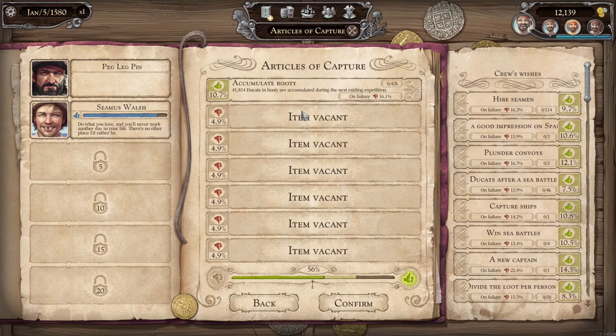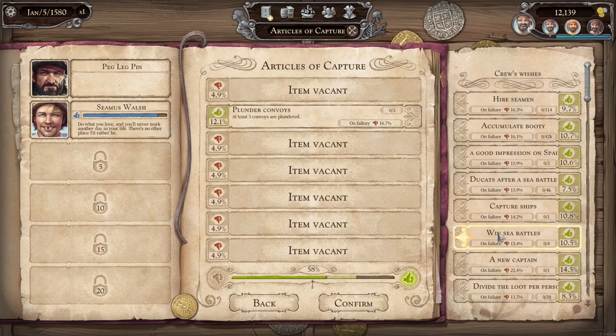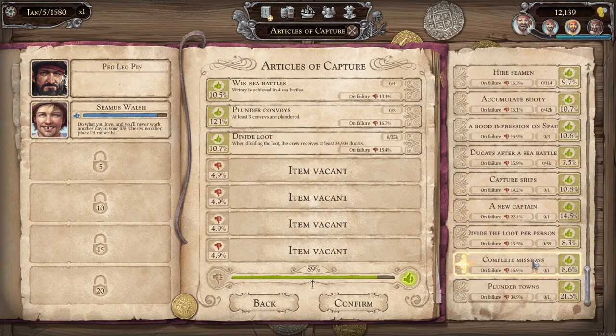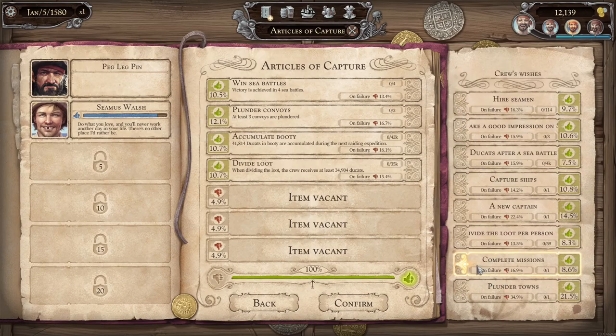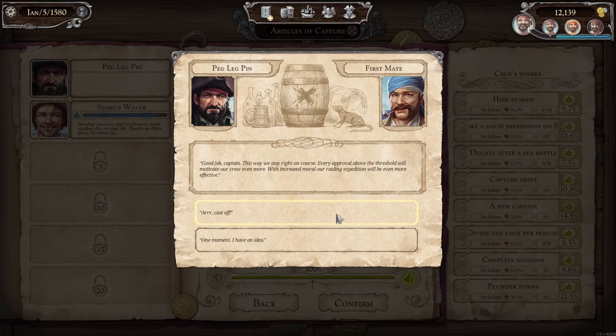Articles of capture — that's kind of cool. I like that. You make a couple of wild promises to the crew and the boys elect you captain again. But watch out: if you don't keep your pledges, they'll hold it against you. We've got objectives like accumulate booty (21,000 in booty during our next raiding expedition), plunder convoys, win four sea battles, capture ships, divide loot. We go with something that has 100% crew approval. So we set a little agenda — I like the sound of that, I haven't seen that in a pirate game before.